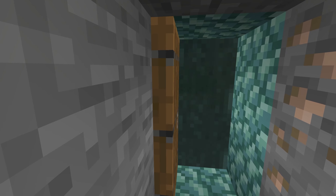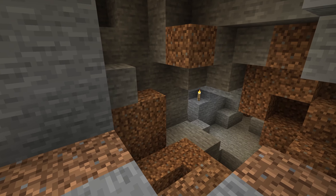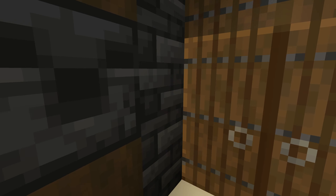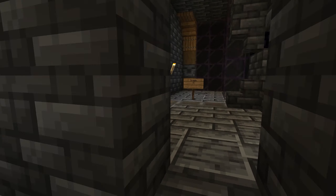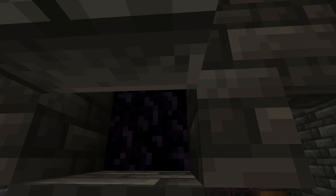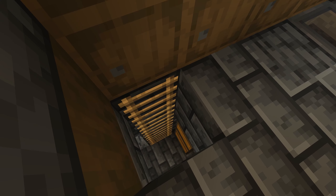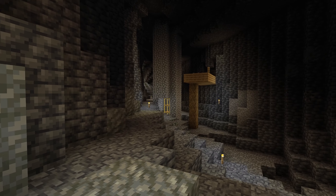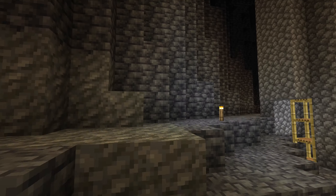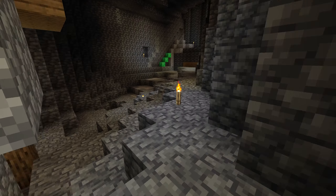Keep the door closed to keep the axolotls in. This one here is just an entrance to a bunch of mine shafts. This one is the drop to the skeleton spawner area that Praetorian built on about day two. I've got a bit of enchanting here and you can get bows and all that. Through here there's a mine shaft and a lush cave system, which is fun.